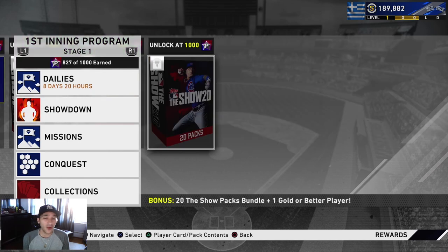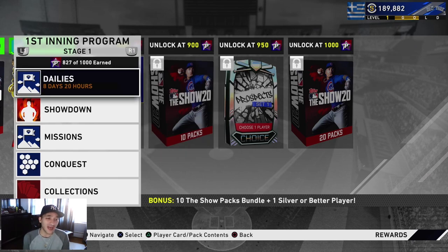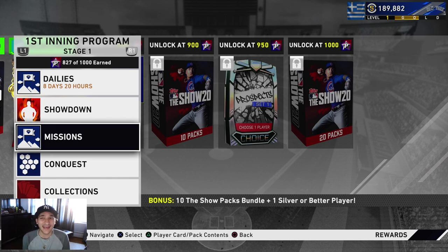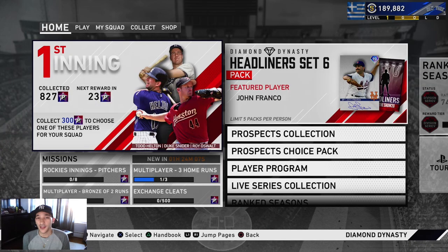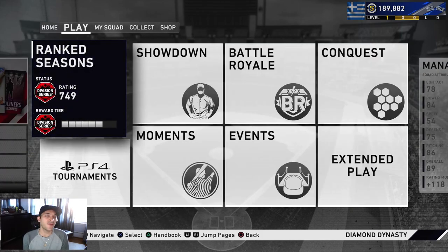We're at 827 on the first inning program - I really want to get to 1000. We have eight days to do it. I think it's possible but they haven't really added any new showdowns or conquest missions, so it's kind of difficult. We'll be pushing it, but if it gets close I will grind it out to make sure we get these 30 packs. For ranked season, we're at 749 - 21-22 and 2 or something like that. Once we hit that World Series reward we'll sell it - probably around 50k by the time we get there.